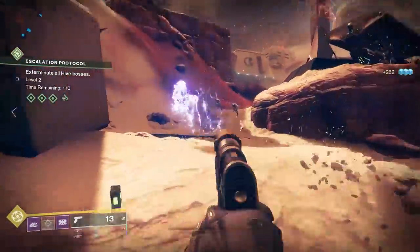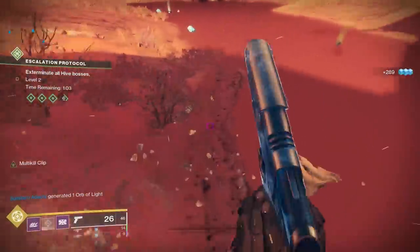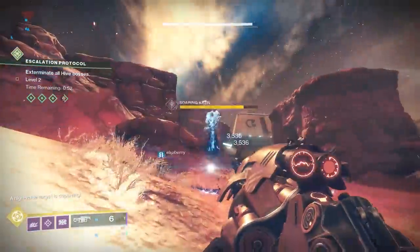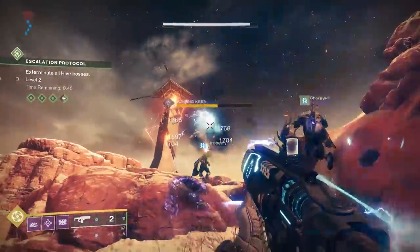So you continue doing EP for about 30-45 minutes — I was playing solo, so this is obviously much faster if you've got some teammates. For today at least, there was a lot of blueberries running around the Glacial Drift area, so having enough people there to help out in those EP waves wasn't the problem.